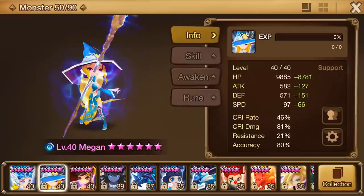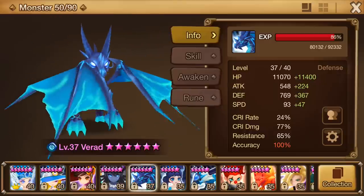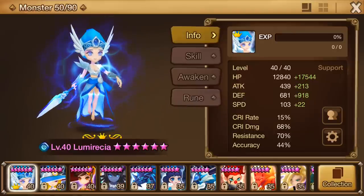I made my Veromos 6-star and my Varad 6-star. And these five 6-stars are the only 6-stars I have, and they're going to be the ones that I'll be using for my Dragons B10 team.